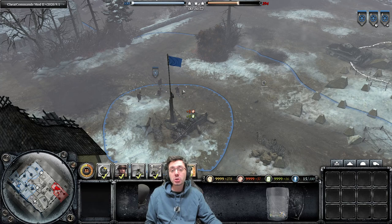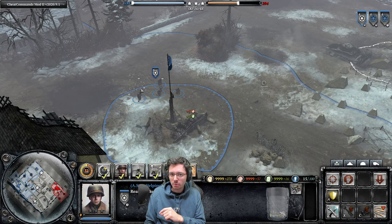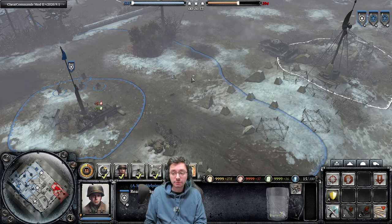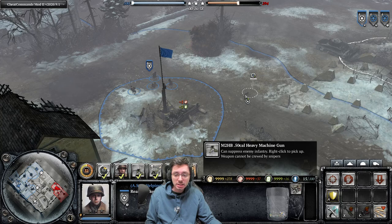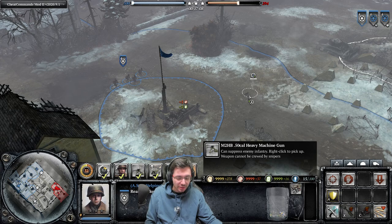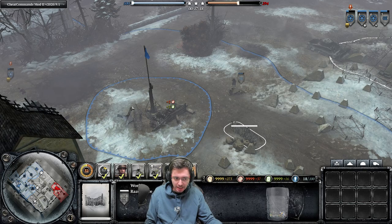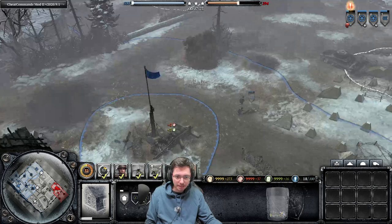Next I want to talk about using the shift command when retreating. Let's say we take three men off the squad and there's one guy left — that one guy is very susceptible to being wiped by a sniper or an LMG burst. Whenever you're capturing a dropped or stolen weapon, you want to issue a cap command, then hold down shift and click the retreat button. That way, as soon as you capture the weapon, the original squad will immediately retreat all the way back to base, reducing the risk of them going down in combat.